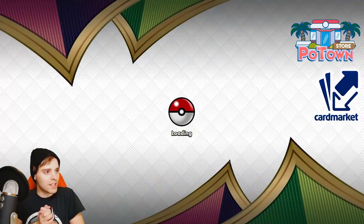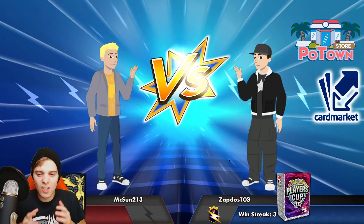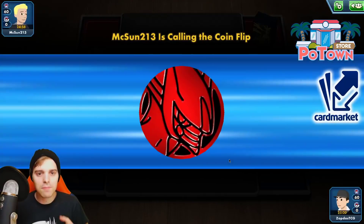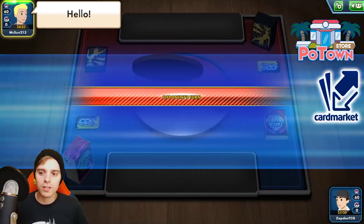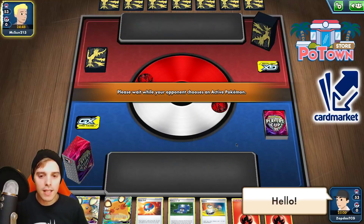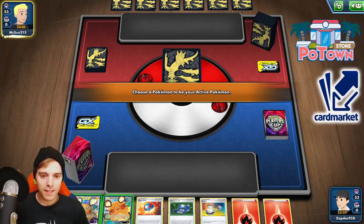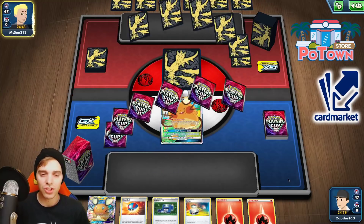Okay, let's see here — we are finding an opponent. Our opponent is MC Sun, and they're already being friendly, so we'll say hello back. We start first. Of course, that's what I thought — if you play so many Dedenne GX, you are going to be starting with Dedenne GX. It's just as simple as that.